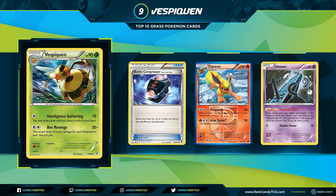Vespiquen Zoroark got first at Madison Wisconsin Regionals in the hands of Michael Pramawat, 6th in the hands of Jimmy Pendarvis, and 15th for Rahul Reddy. Alexander Hill got 9th at London internationals with Vespiquen. Jeffrey Chang got second at Seattle Regionals with Vespiquen Zoroark. You had Battle Compressor in expanded formats to fill your discard pile, and sometimes Blacksmith to counter energy disruption against Flareon. Being able to knock out a Seismitoad with only seven Pokemon in the discard pile was very relevant, and with Sycamore and Ultra Ball to discard cards, the deck became a very powerful non-GX deck. Vespiquen comes in at number 9.